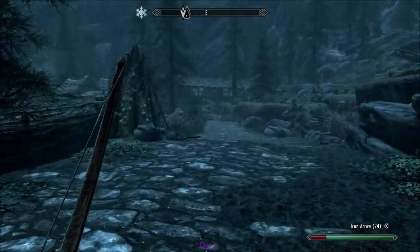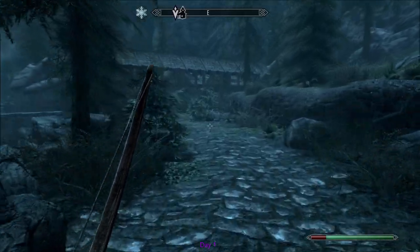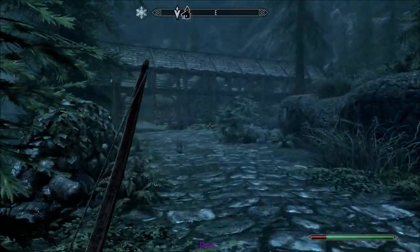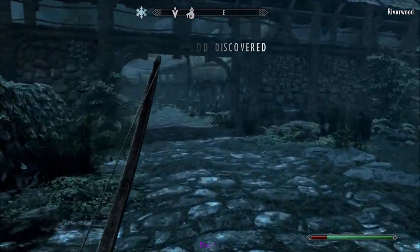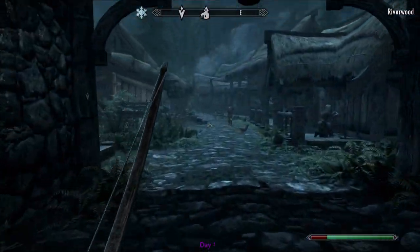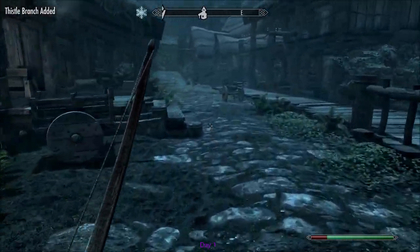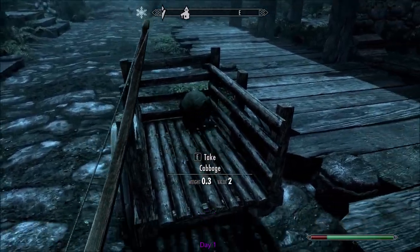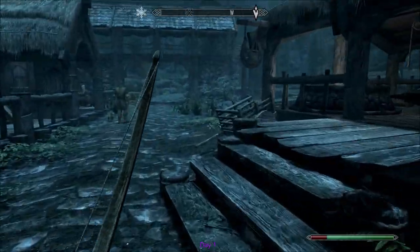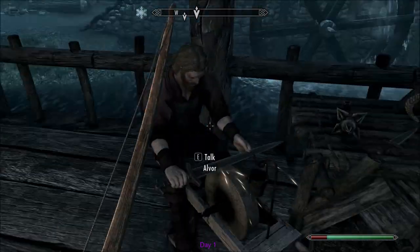You do what you can and continue to learn. We've discovered Riverwood, which is amazing. Normally I would skip over this and go directly to Bleak Falls Barrow, but because we're in survival mode, we're going to need some food.